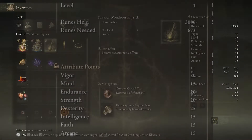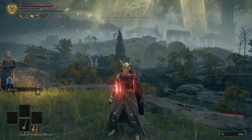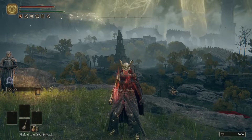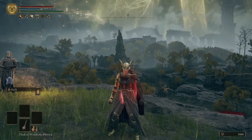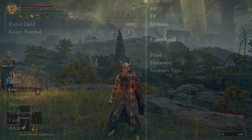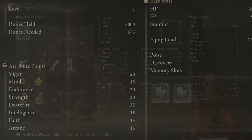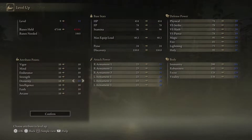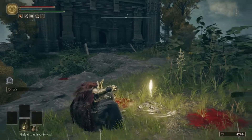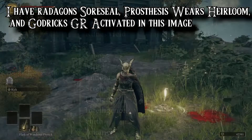We also can't forget to use our Dexterity Knot Crystal Tear in our Flask of Wondrous Physick. When we drink it, that boosts our Dexterity by 10 attribute points for 3 minutes, bringing us up to 35 Dex — the highest Dex we can get at level 1. So now we're going to have to start leveling. We start at level 1 and need to put 13 points into Dex, which brings us up to 23 Dexterity at level 14.